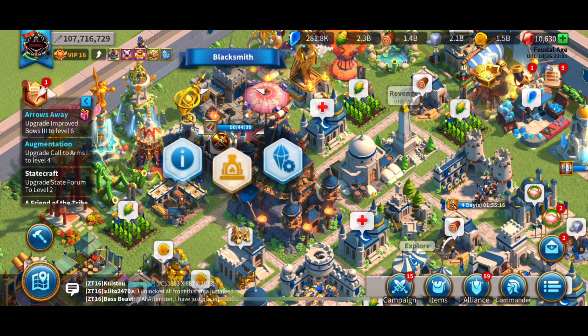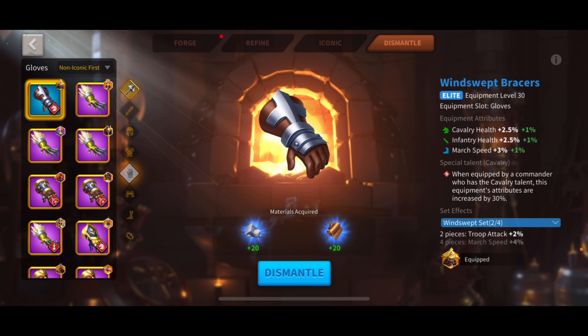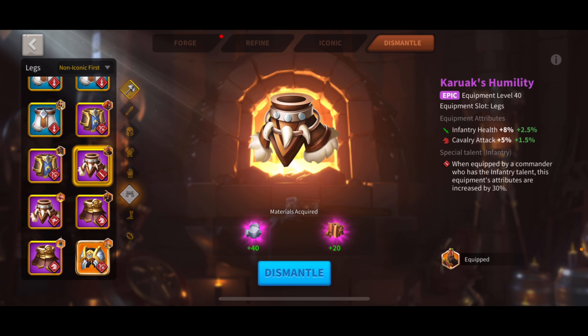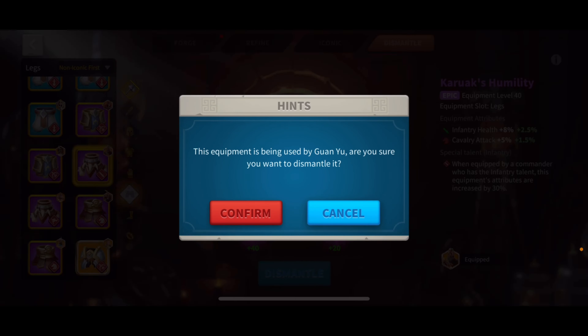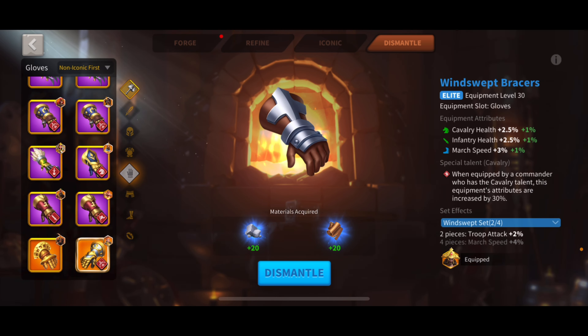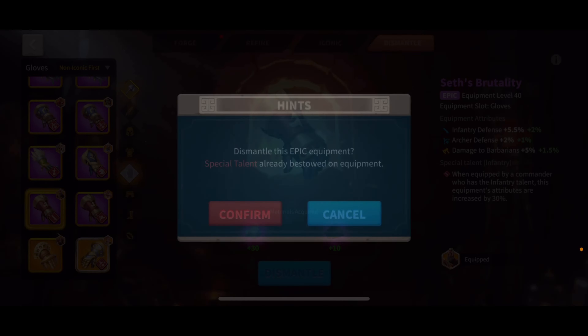Let's go ahead and go to the forge. We're going to dismantle the pants for Guan Yu. We already have the sets I need on Trajan, which is my secondary infantry march. So we're going to go ahead and dismantle this and say yes. Then we're going to go to our gloves and dismantle the one that's on Guan Yu, and confirm that once we have it selected.